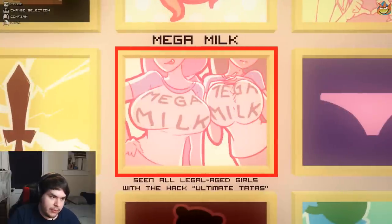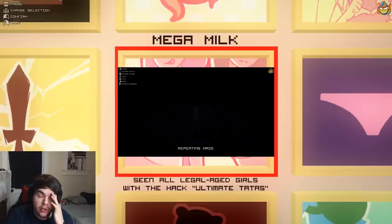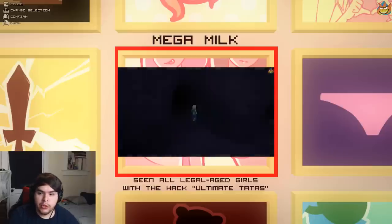Mega Milk — get the Ultimate Tatas hack and look at all the girls with it turned on, which just makes their boobies big. To get the actual hack, go up to the Repeating Maze, take the path up, right, up, left, and it'll be floating in the center. Pick it up, talk to BMO, and he'll activate it.